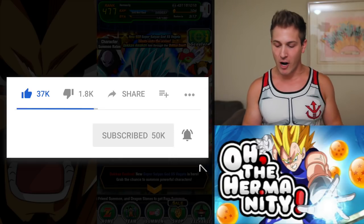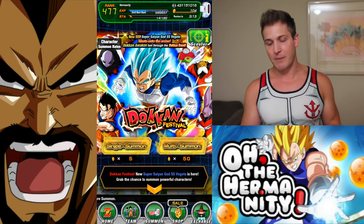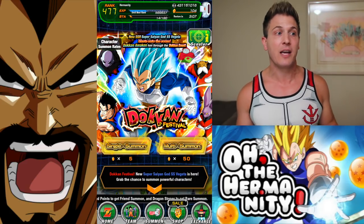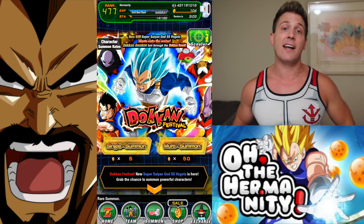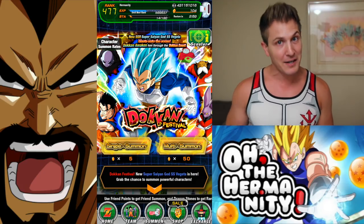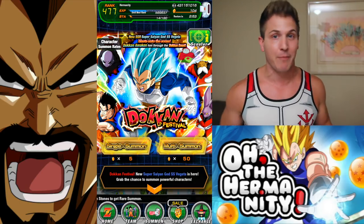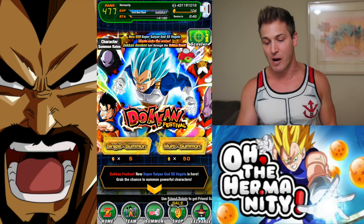As you guys can see, we are on the Vegeta Evolution Banner. This is going to be our last 100 stones attempt to pull this man. Because if we don't do it in these last 100 stones, chances are it's not going to happen. We're just going to save him for the next banner — I know we have a Double Rates Banner coming soon. But he's too much of an amazing unit to not try to get him right now to make some amazing videos with that Pure Saints team. So we're just going to jump right in.